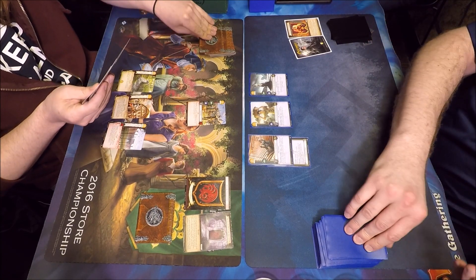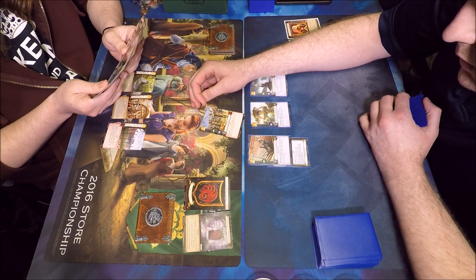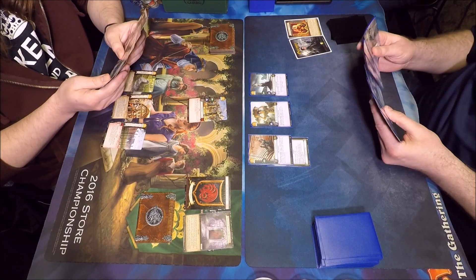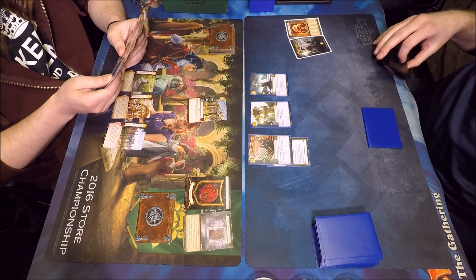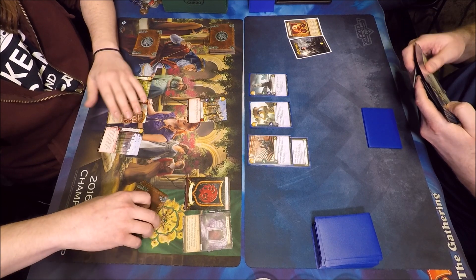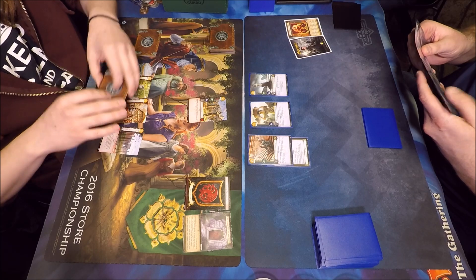I also thought about it — it helps protect him, giving him a plus-two strength buff to protect against the Targ plot that gives minus-one strength and kills everyone, and also protection against Plaza of Punishment on the board and some of the other Targ burn. Kind of funny that I can use that to control his locations and protect the guy. I don't plan on ever really winning a challenge with him to get the gold stolen.